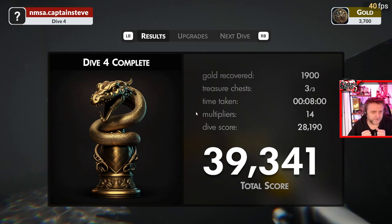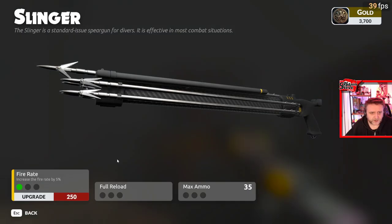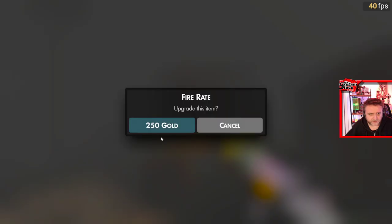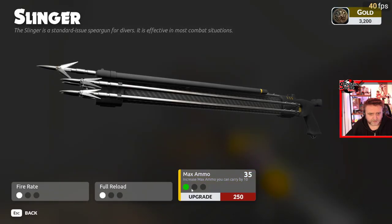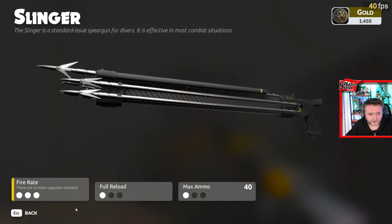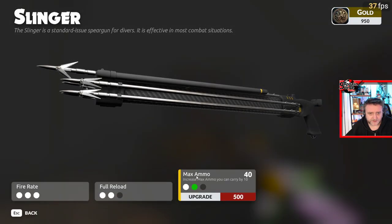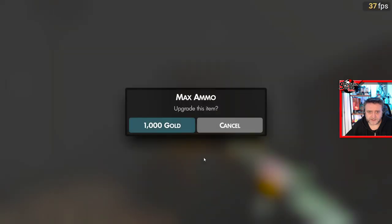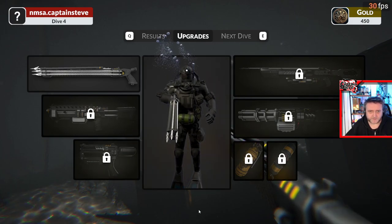I should have been putting the trophies in my thumbnail. Let's see if we can do any upgrades. You can actually upgrade your weapons - I didn't realize that. Fire rate, I could do with that. Full reload, max ammo - doing a few upgrades. I do quite like this weapon, I'm fairly used to it. The fire rate could really help - there are moments of panic. Look at that, I can fire three of the things now! Getting this weapon up to the nines. We haven't got enough gold for everything, but we've got a fully upgraded spear gun for next episode!